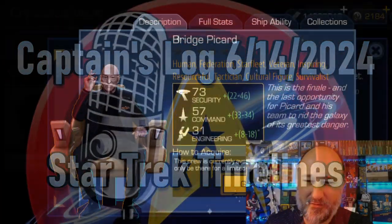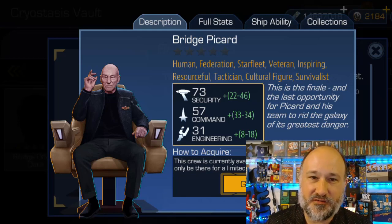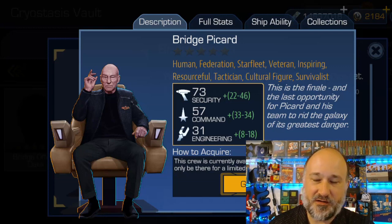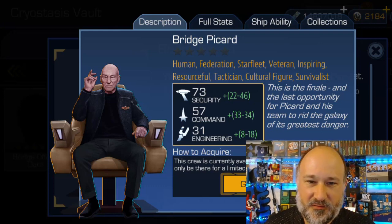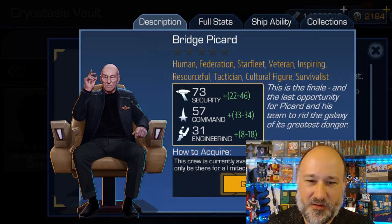Hey everybody and welcome to the Captain's Log, started 6/14/2024. I'm your host Dan Juvin. In two weeks we have two tier-one crew — Bridge Picard has been released today as premium crew. He's in a six-pack, and you can own him if you have enough dilithium or enough money. We're going to take a look at his traits, his stats, his collections — everything you need to see.